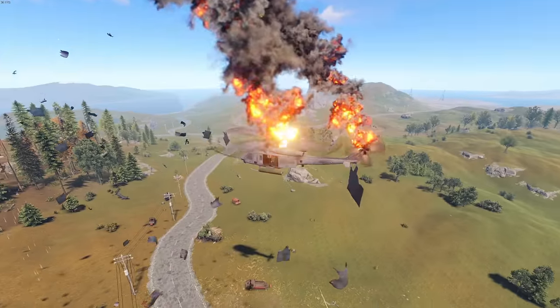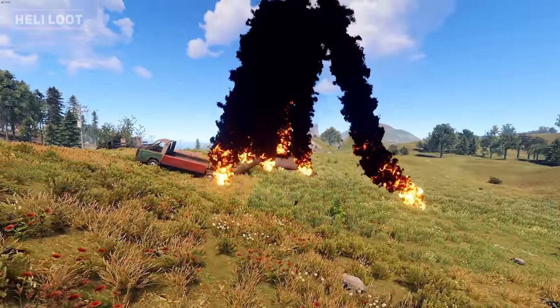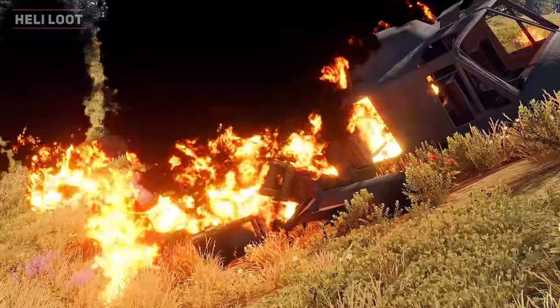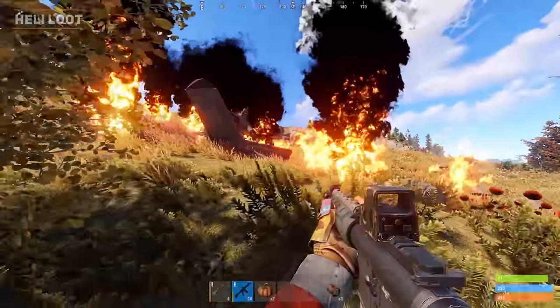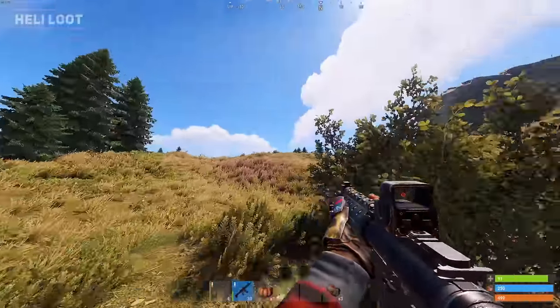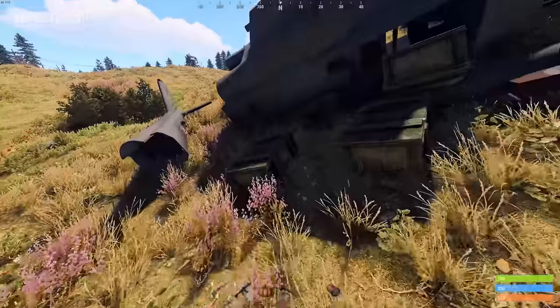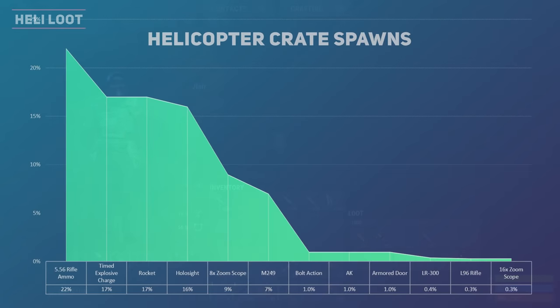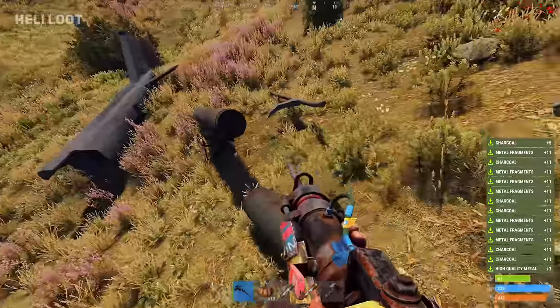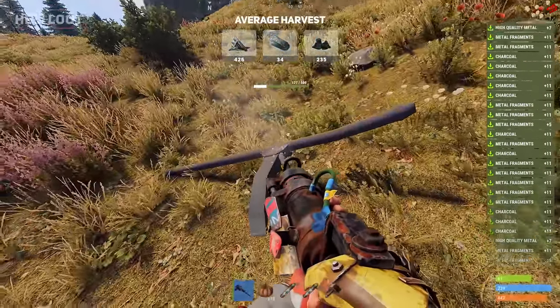Once the heli is destroyed it will crash to the ground and drop 4 crates. They visually look like military crates but contain some of the best loot in the game. The loot will be locked for at least 3 minutes while the crates are on fire, with some crates taking longer than others, so you will have to defend the area while waiting. Have a teammate in the tower defending the surrounding area with a bolt action rifle while you wait at the crates. Within the heli crate you can expect to find C4, ammo, rockets, attachments, armour, rifles, building parts and the M249, which is only acquired from these crates. After looting and letting the heli cool down, you can use the jackhammer on the crashed heli parts to gather high quality metal, charcoal and metal fragments.